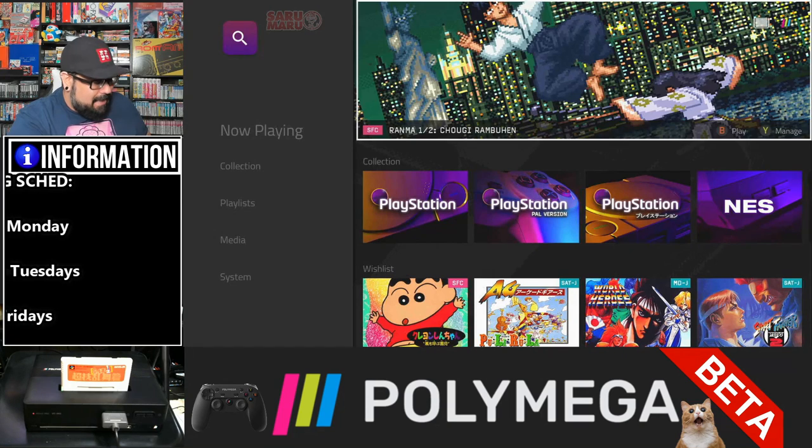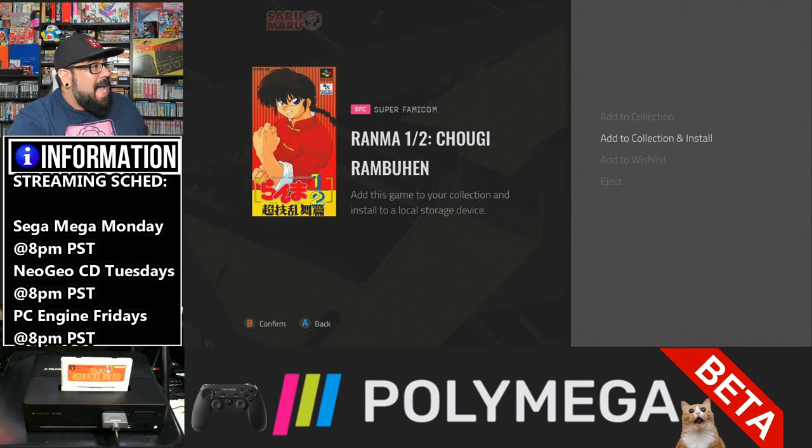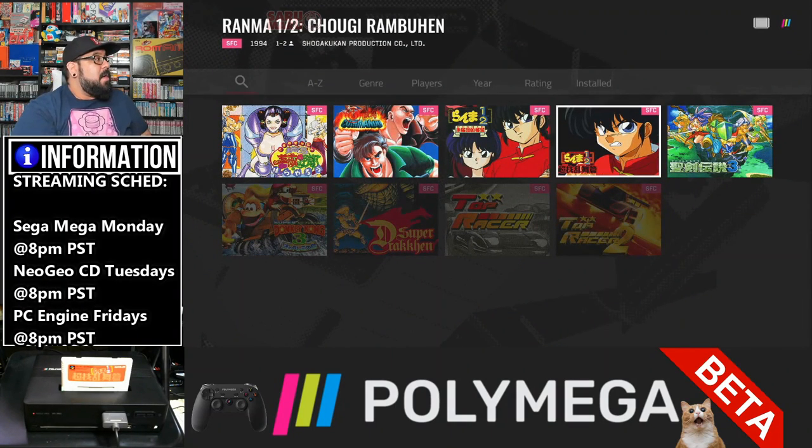Once the game is recognized, you're going to go ahead and hit the Y button to manage. You're going to go to add to collection and install. It's going to verify the installation and where to install it. After it's installed — it only takes a second or two with ROM — it's going to go ahead and show it in the collection.